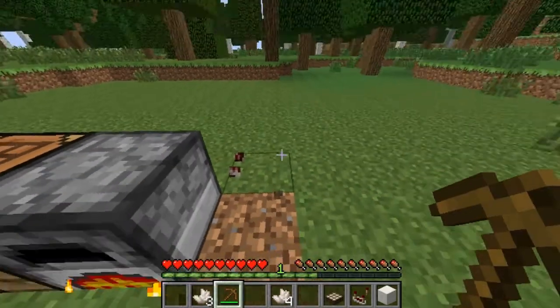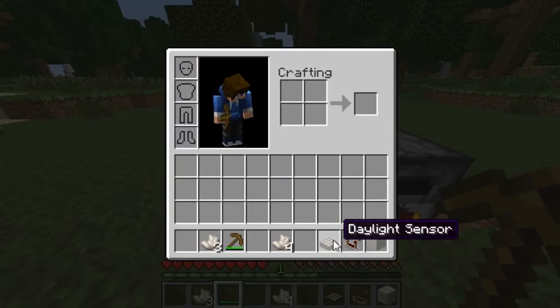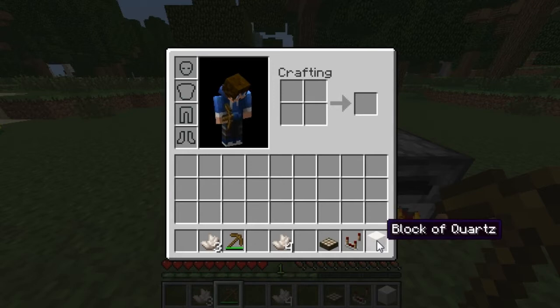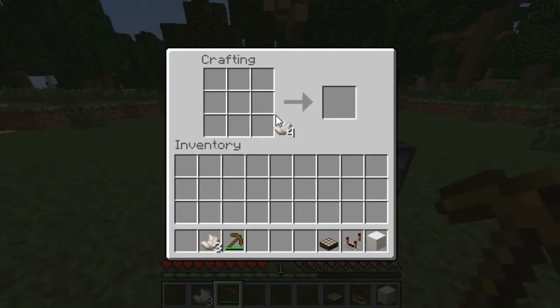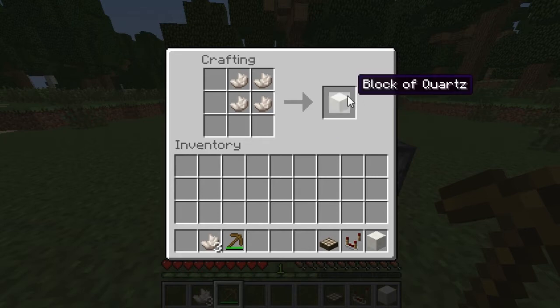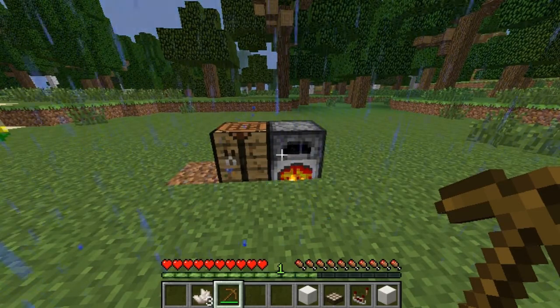Nether Quartz is usually used to make a Daylight Sensor, a Redstone Comparator, or a Block of Quartz. To make a regular Quartz Block, you need four Nether Quartz and put them in a square — it can be in any corner. You don't need a crafting bench to make it, and you get a Block of Quartz. I will make a video about that later, because I don't know if that's going to be in the next update with all the other Quartz Blocks.